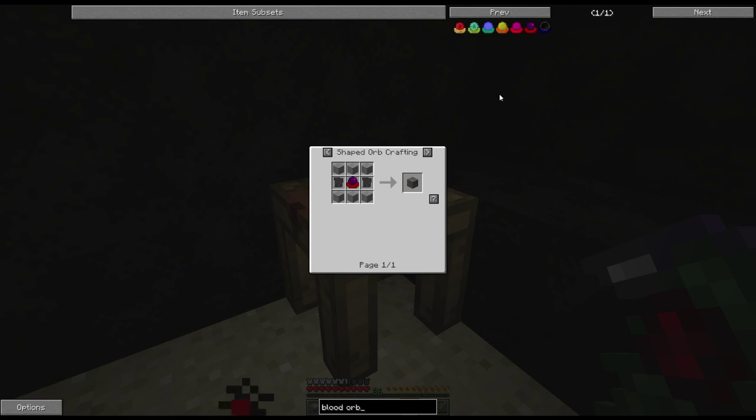Let me bring up the blood orbs: weak, apprentice, magician's, master, archmage, transcendent, and eldritch. I've never seen transcendent and eldritch before — I've seen the rest of them. Last time I played with blood magic, master blood orb was the highest, and I know archmage's blood orb has come out since then, but these two I know nothing about. So we're going to learn some new stuff.